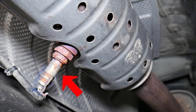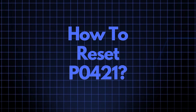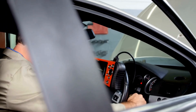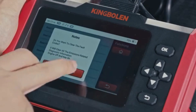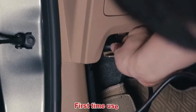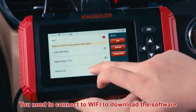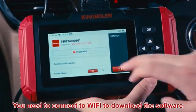Now that we understand what P0421 means and where the sensor is located, let's cover how to reset it. Sometimes error codes like P0421 appear due to recent maintenance or temporary glitches, and they may clear up after an OBD2 reset. To do this, you'll need an OBD2 scanner. Simply connect the scanner to your vehicle, follow the instructions to clear the trouble codes, and see if the P0421 code reappears. If it does reappear, it's time to look into some common root causes.